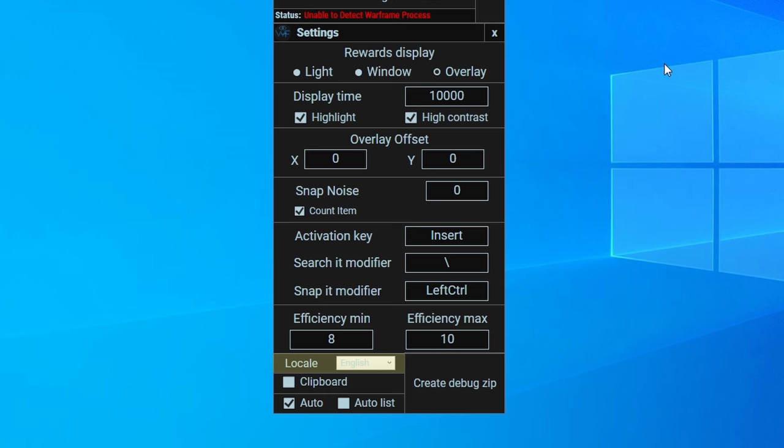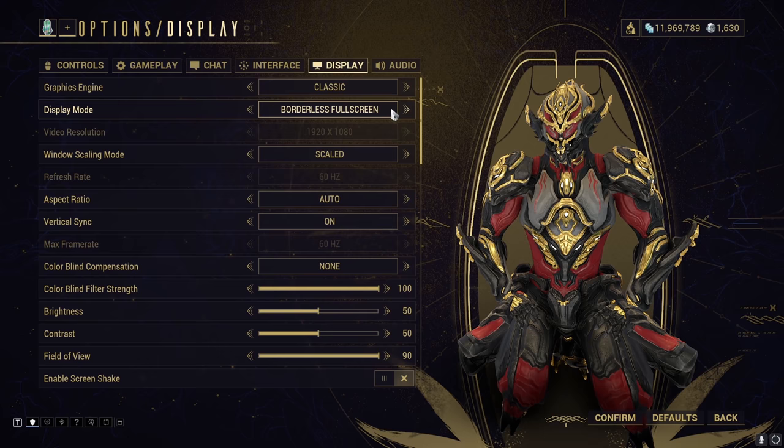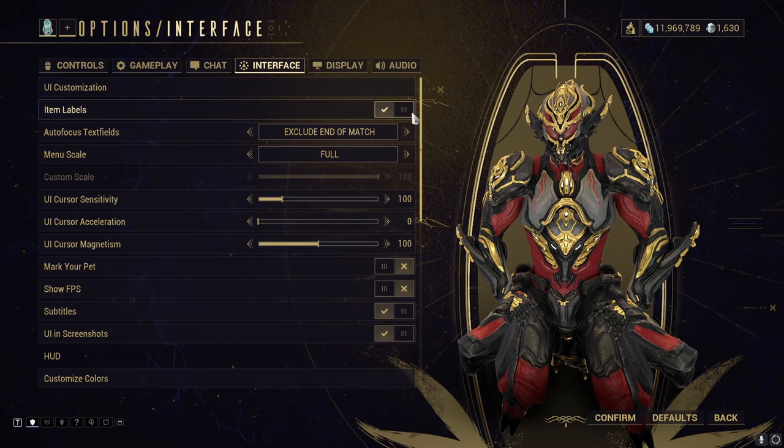Locale sets language, currently supporting English and Korean. Selecting clipboard will copy the results of the overlay in text form if you wanted to share that information with your squad. The auto option means you don't need to press the activation key for relic missions, as the scan will happen automatically. Auto list detects when you've selected an item from a relic mission and gives you a window to make a want-to-sell listing on Warframe Market, assuming you've logged in via the Warframe Info application. You will also need to set up your Warframe settings to accommodate this app — make sure you set your game display mode to borderless full screen, and make sure your interface has item labels turned on so the application can read them.